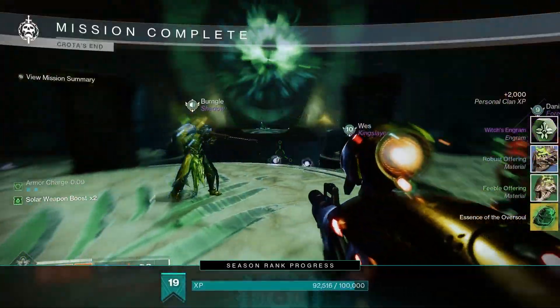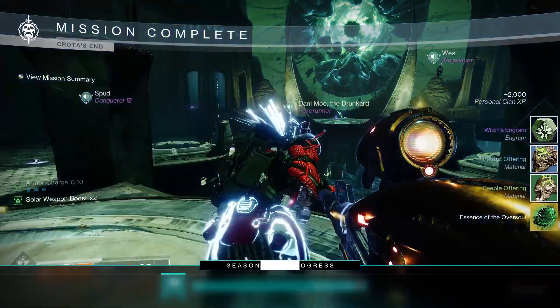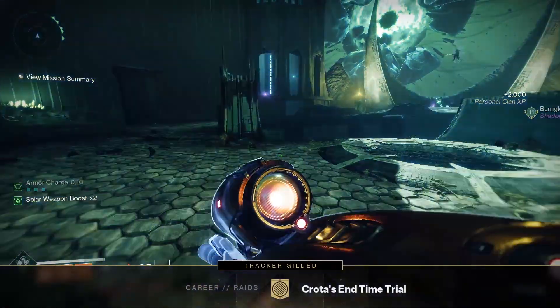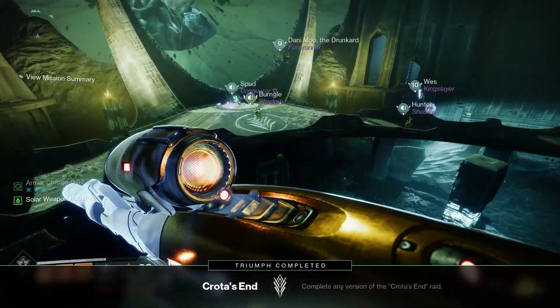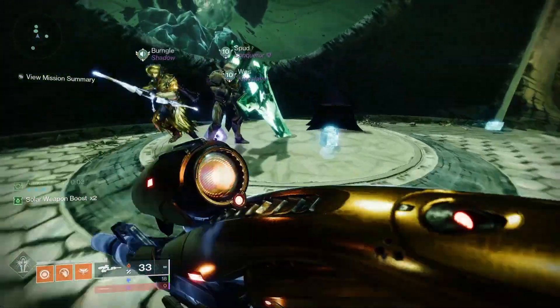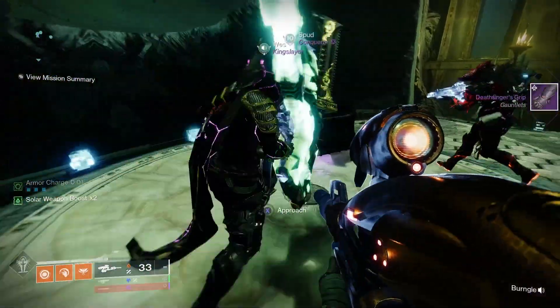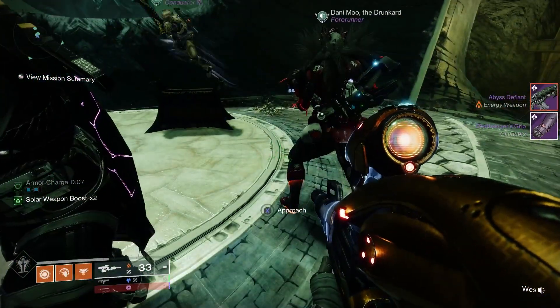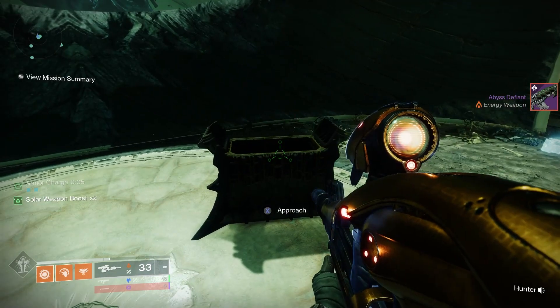We can get Abyss Defiant from the first encounter, that is Enter the Abyss, or the final encounter, that is Crotus. Once you've completed those encounters, it has a chance to drop for you. It's also possible to get Abyss Defiant from the Secret Chest once you've already got it to drop, plus you can pick one up from the Raid Vendor at the end — that is the sword in the ground after you beat Crotus.